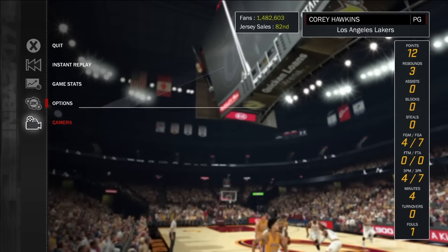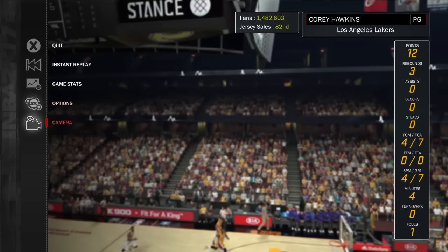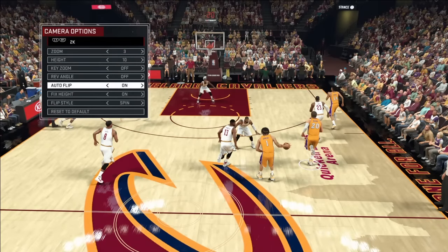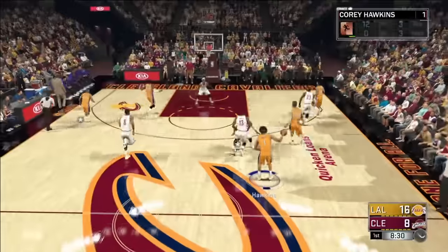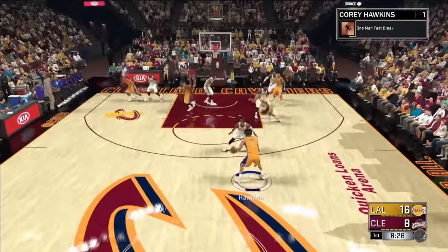The first thing you want to do is put your camera picture to auto flip off, so that way the camera's not flipping on you, and then jump into it.